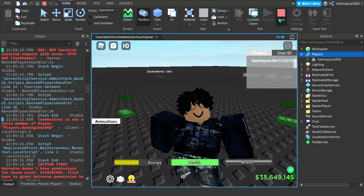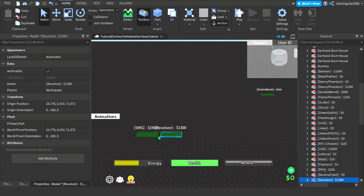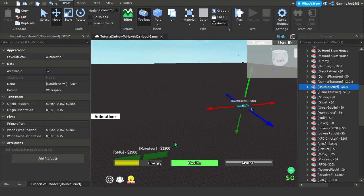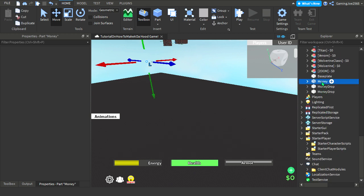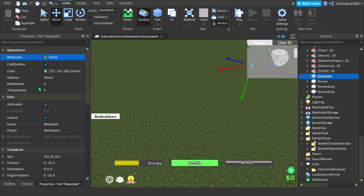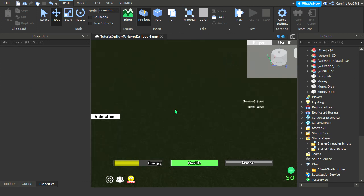For you guys who don't know how to make maps, I'm gonna teach you because I'm a map creator too. Start in the workspace. It's really just grass — grass grass grass — that's the base. That's gonna be our grass layer.